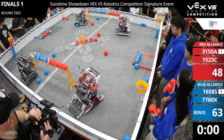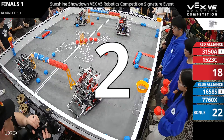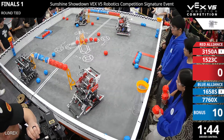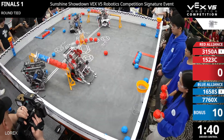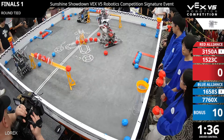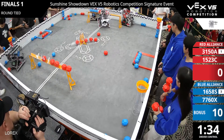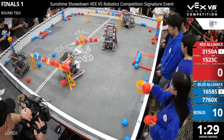Blue alliance takes autonomous driver control — in two, one, go. Blue takes that early bonus. All those blocks cleared out by silver, but they're wedged onto that goal. 15 23 C also clearing out blocks, trying to get it. Oh, big free there, but silver is now free. Blue does have more blocks in that goal.